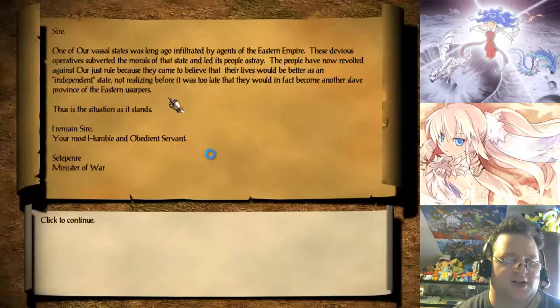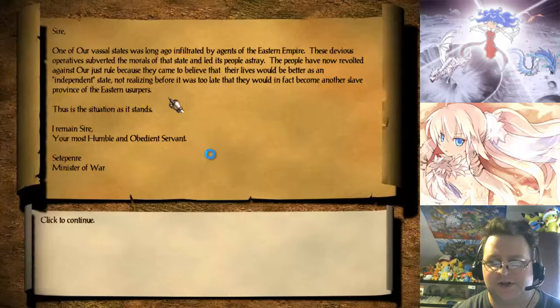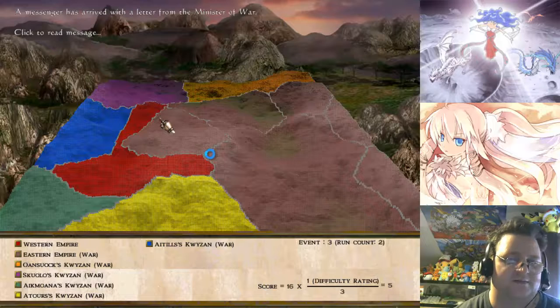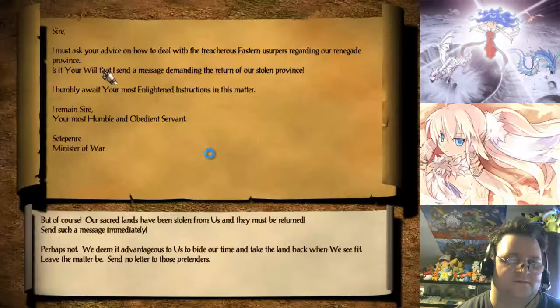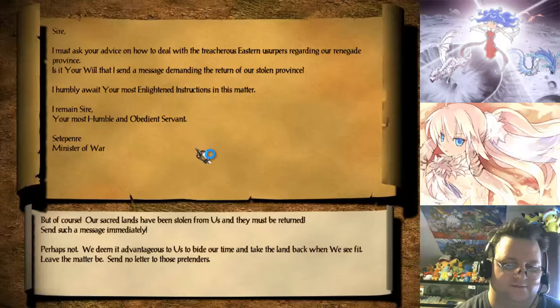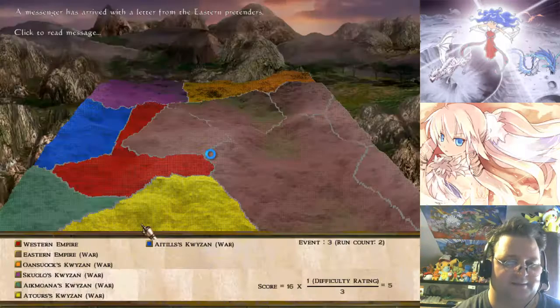Minister of War. Sir, one of our vassal states was long ago infiltrated by agents of the Eastern Empire. These devious officers subverted the morals of that state and led its people astray. The people have now revolted against our just rule because they believed their lives would be better as an independent state. Realizing too late, they would in fact become another slave province of the Eastern usurpers. So you're most humble and obedient servant, Steffaner, Minister of War. Sir, I must ask you to advise on how to deal with the treacherous Eastern usurpers regarding our renegade province — do it immediately, just screw it.